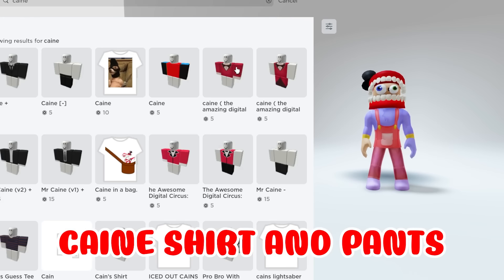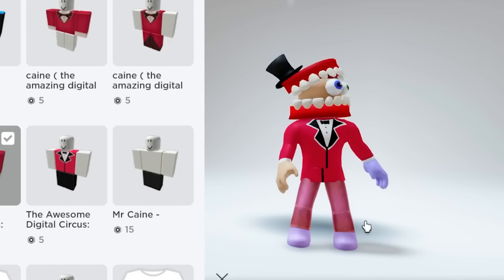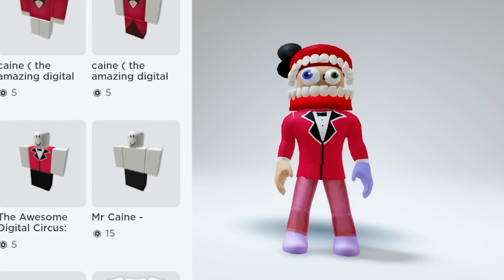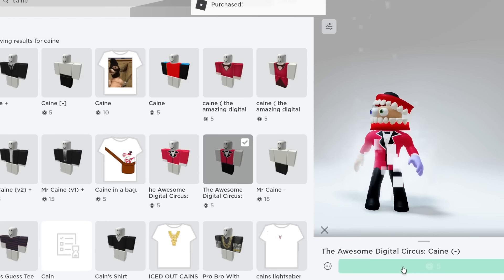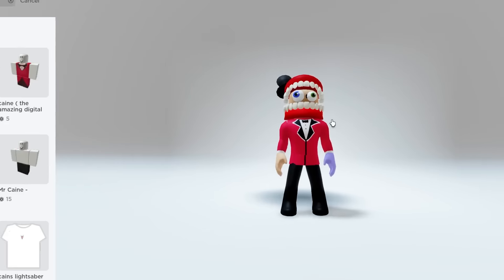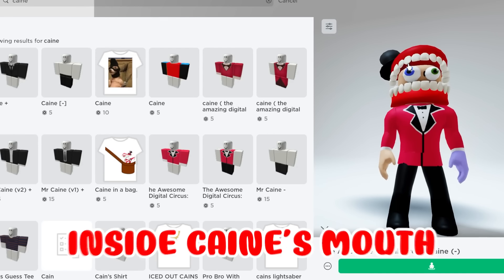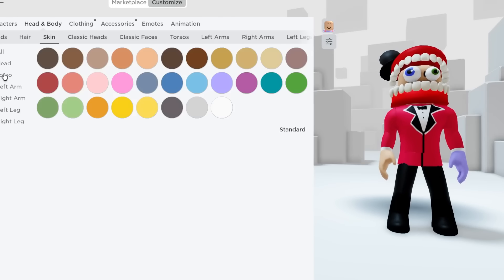There's the pants and the shirt. This one is nicer — let's get it. It's just 5 Robux, not that bad! Let's get the pants too. This looks great — we're creating Kinger! Now we need to change the skin color. Inside Kinger's mouth is all shadows so we're going to change it to black.